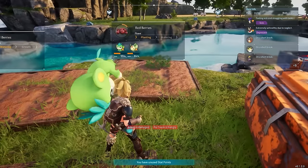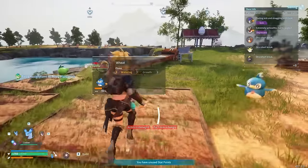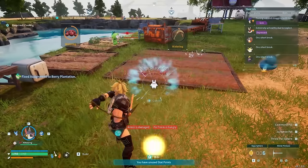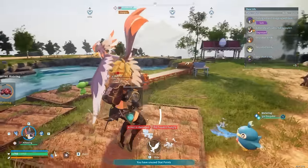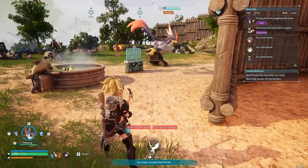The next tip is that you can pick up your pals and throw them at a task you want them to do. If you have a pal that's good at handiwork, you can just throw that pal down in your base and it'll go ahead and start helping with crafting. Your party pals can help out at your base while you're there — all you have to do is throw them down.